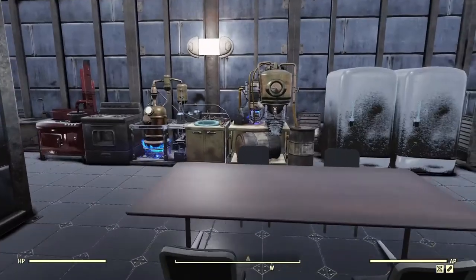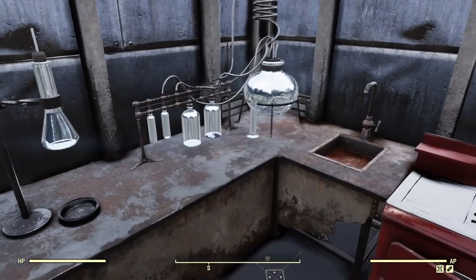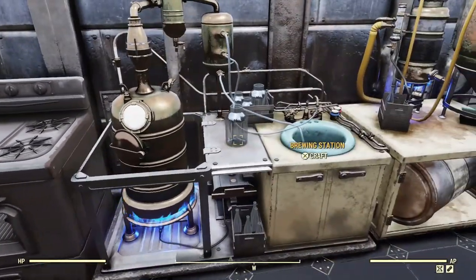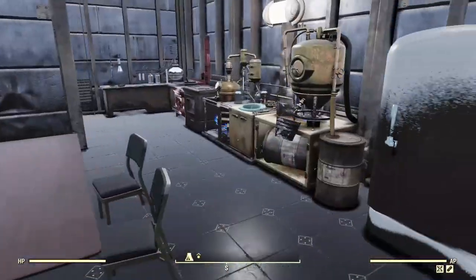Here's the kitchen — got everything you need to prepare a meal. There's the chemistry workbench, which can be used for plenty of things, a cooking stove, a regular stove, a brewing station, a fermenter, and two refrigerators, because who doesn't like more food.